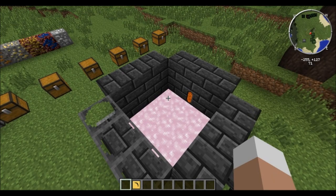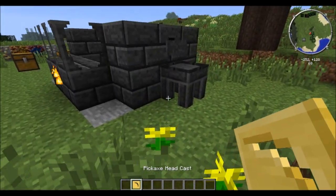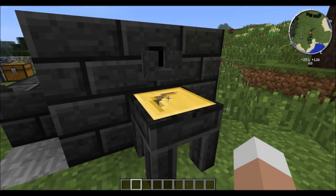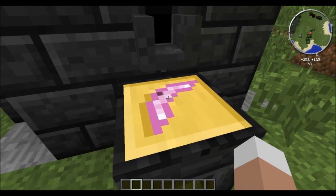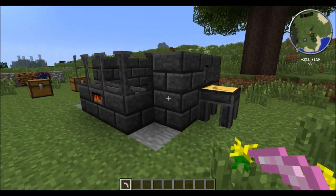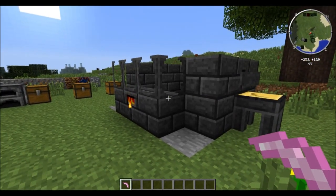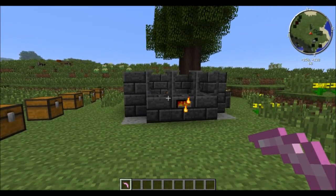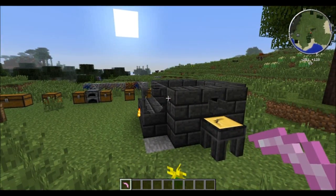It didn't even take that long, and we ended up with some precious pink liquid. The only thing we need to do is put our cast onto the casting table, right-click the pipe, and the liquid will drain out. What we end up with is an alumite pickaxe head. So now you know how to create tools out of the liquid metals that you can only get in this form — and I think this is a pretty realistic implementation, at least as realistic as it can get in Minecraft.